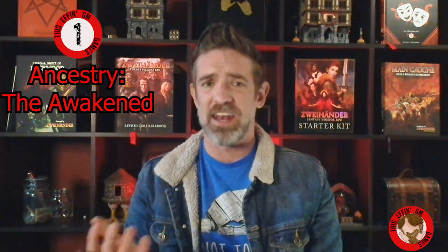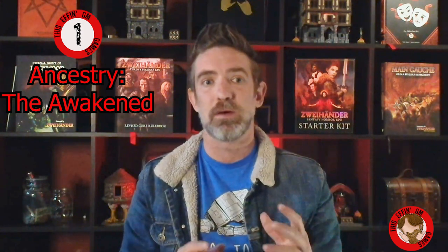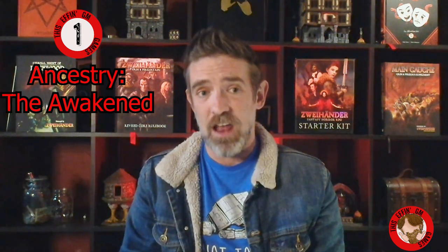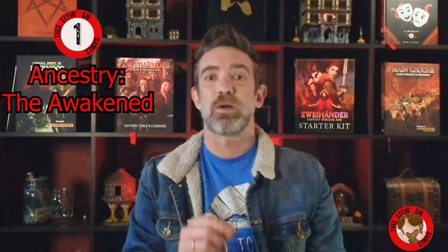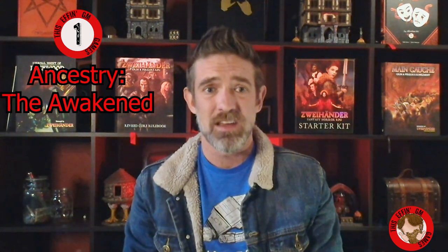For number one, we have a brand new ancestry: The Awakened. The Awakened is a construct race, whether that be a living marble statue, an animated scarecrow, or some other hybrid of non-living material and mortal flesh. This is the ancestry to take when you want to play out the fantasy of being Frankenstein's monster, a steam-powered automaton, or even Emmy from the movie Mannequin. The Awakened was one of the ancestries that my wife playtested for a bit, and she had a blast as an ancient statue that was granted sentience.